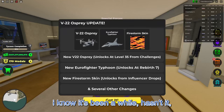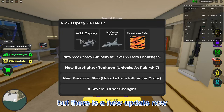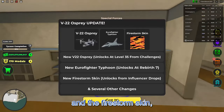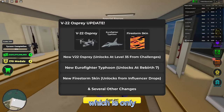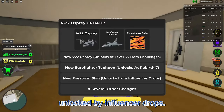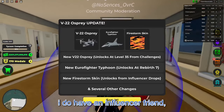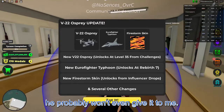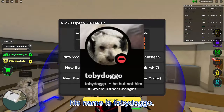Hello guys, we are back in War Tycoon. I know it's been a while, hasn't it? But there is a new update now. It is the V-22 Osprey, the Eurofighter Typhoon, and the Firestorm skin, which is only unlocked by Influencer Drops. I do have an Influencer friend, although he is not too friendly, and he probably won't even give it to me. His name is Toby Doggo.